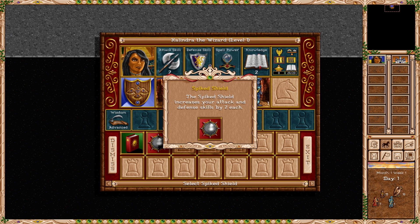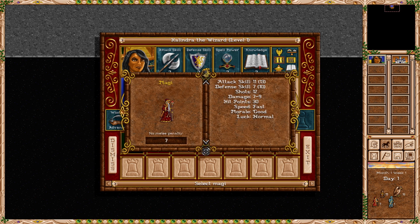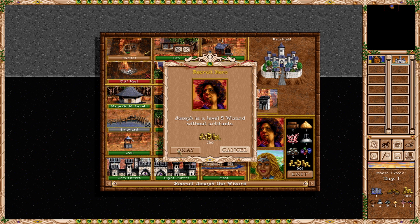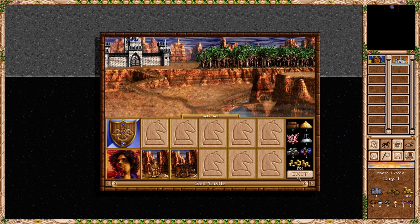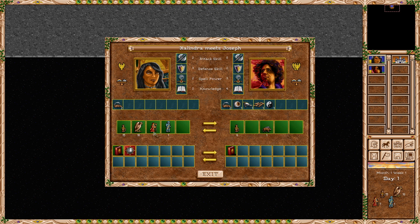We start with a spike shield as well and actually a decent army — one giant, seven magi. Let's start with some scouting, so you are definitely hired, no questions about that. I guess you go out of the city; I might as well just leave one boar there. I will need one more hero for sure, so you get out with one boar and you get that boar.